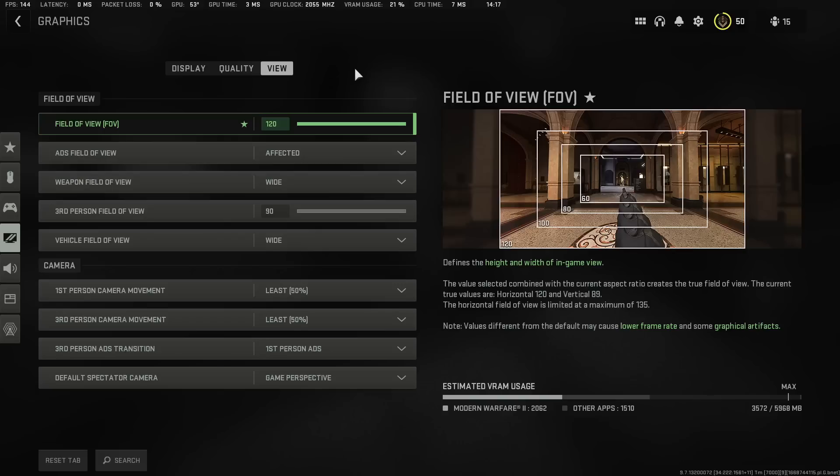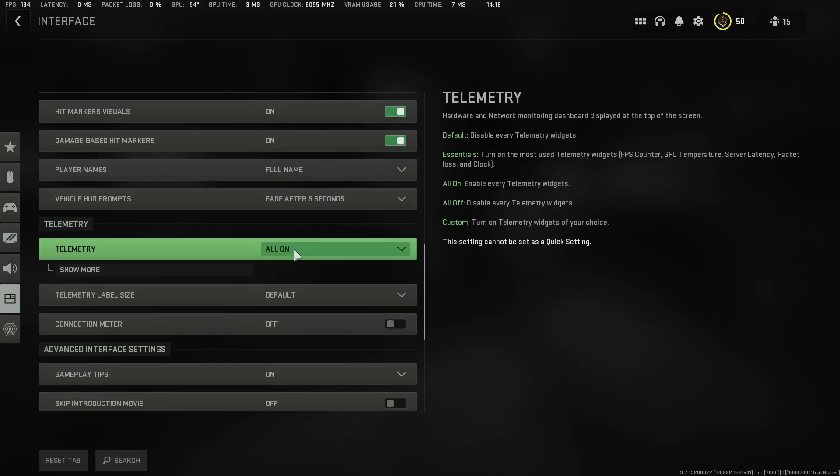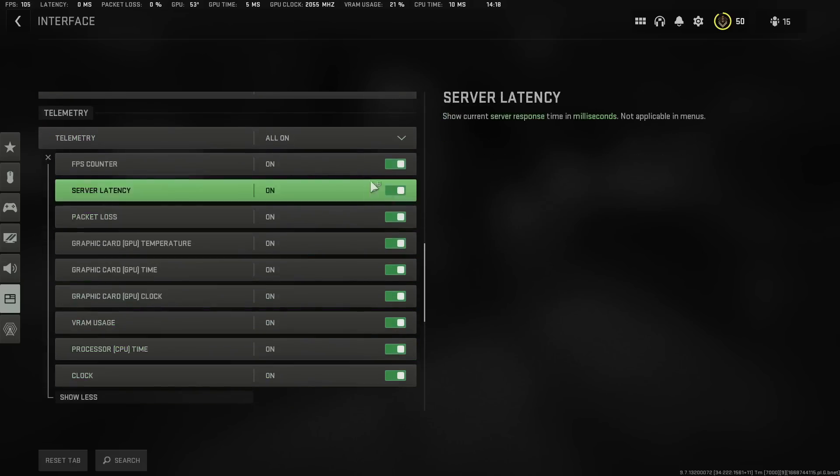The reason I'm sharing these settings is so you can use them now until they push updates to improve performance. The developers rushed this game and a lot of people are struggling with very low FPS. On my interface overlay you can see my current FPS, latency, packet loss, GPU temperature, GPU timing, GPU clock, VRAM usage, and CPU timing. Scroll all the way down in the interface section and turn all of these on, or customize it and turn off the ones you don't need.